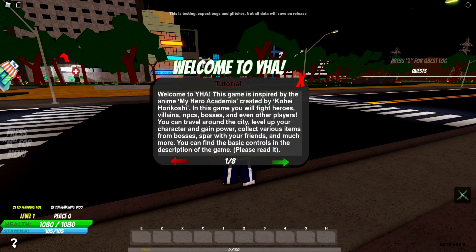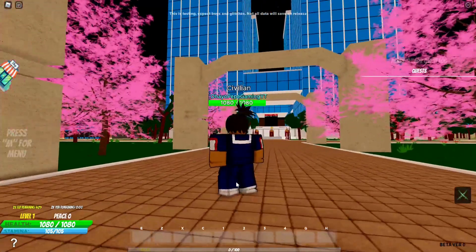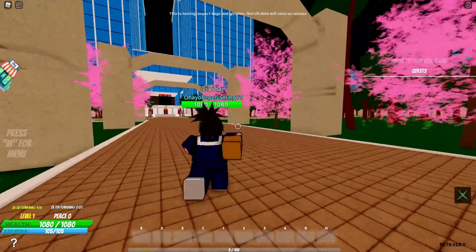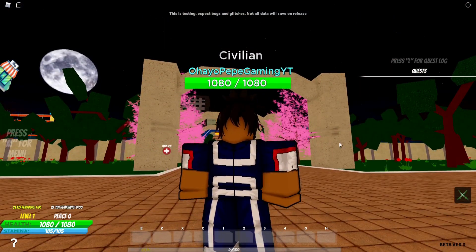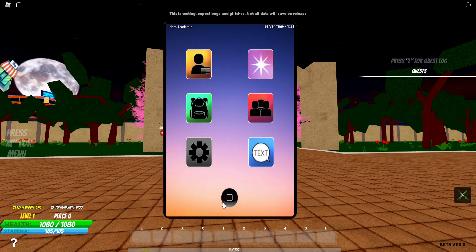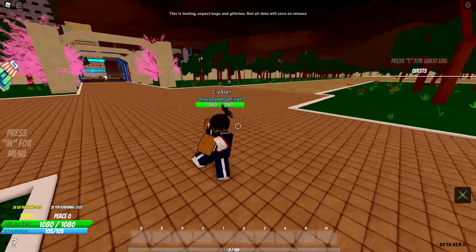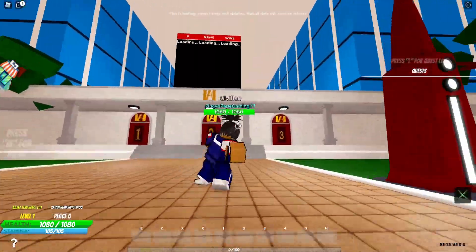So once again, if you ever want to see that tutorial, just hop up right here. As you can see, I gave my guy the Shikamaru look. I don't know what they changed in this game, but it looks a lot cleaner somehow. I love when games have the cell shading — the outlining of your character. And just little things like when you go to the menu, your guy actually pulls out a phone. That's clean. Another thing is that in the first testing, you can only attack with Q, but now you can also attack with M1.